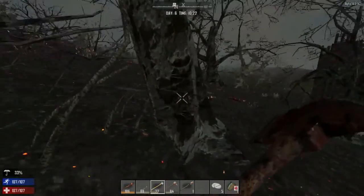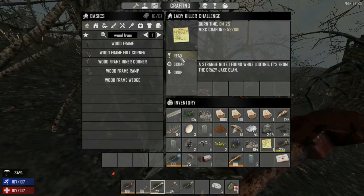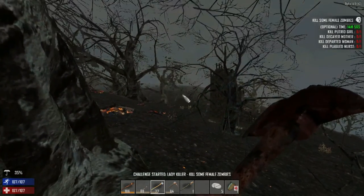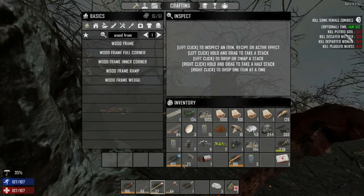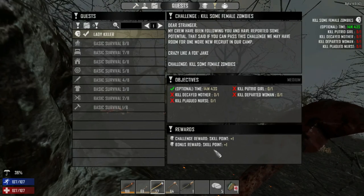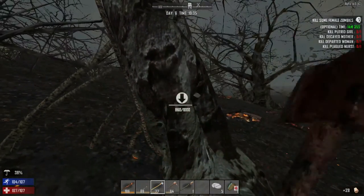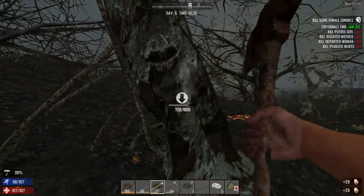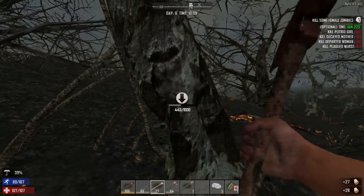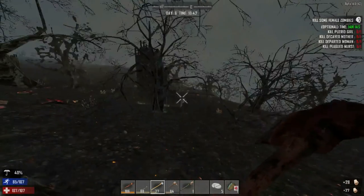Let's just read this quest anyway even if there's a timer. 'Kill some female zombies' - there is an optional time of 14 minutes. Good luck trying to kill all these in time - you'd have to go into the hub city. Basically with these quests I won't get the bonus reward for doing it in time, but I'll get the one skill point for the challenge. It's kind of neat that they have quests now. I wonder how many quests they've got. I'm just going to harvest wood and rocks and do some looting.